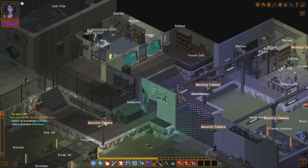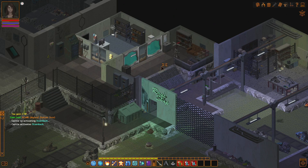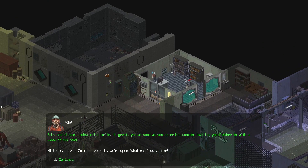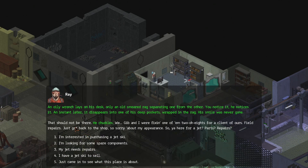There's things in here — a green button and a red button. Ray is in there. Hey, Ray. You have doors. Substantial smile. He greets you as soon as you enter his domain, inviting you in with a wave of his hand. Hi there, friend — come in, come in. We're open. What can I do for you? It's the narrator of the expedition, so it means there's a bunch of stuff here. An oily wrench lays on his desk, only an old smeared rag separating one from the other. The wrench disappears into one of his deep pockets wrapped in the rag. His smile was never gone.